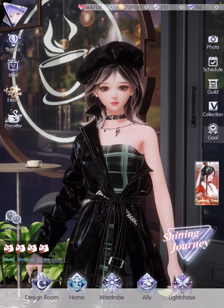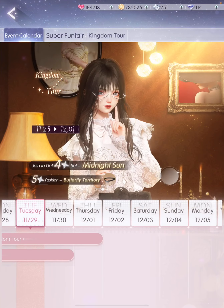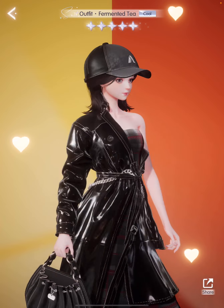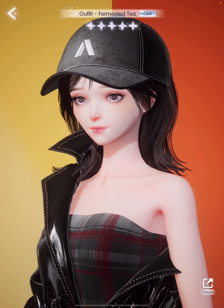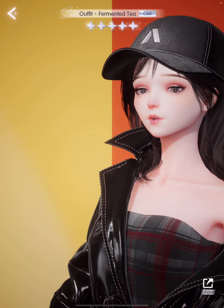So today we're going to be working with this free 5-star set that you can get from the Super Funfair event. If you have been doing this event diligently, you would get this free 5-star fermented tea set. It looks like this with the cap and the short hair, which I love. I think some of the best hairs in this game are free.